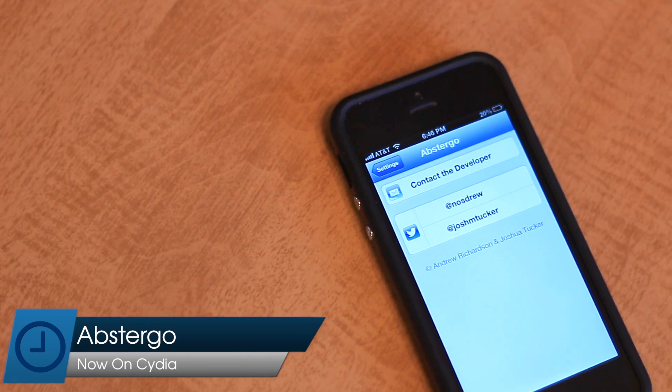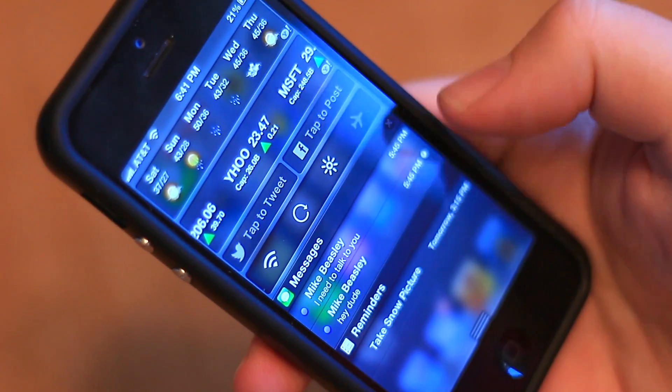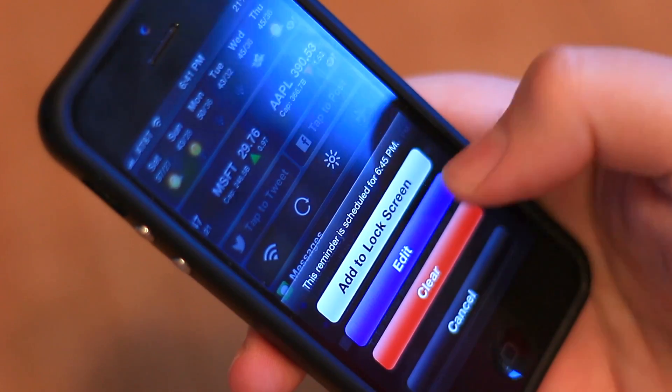Today we're taking a look at Abstergo, a new jailbreak tweak on the Cydia store. Abstergo is designed to help improve how you manage notifications on your iOS device.